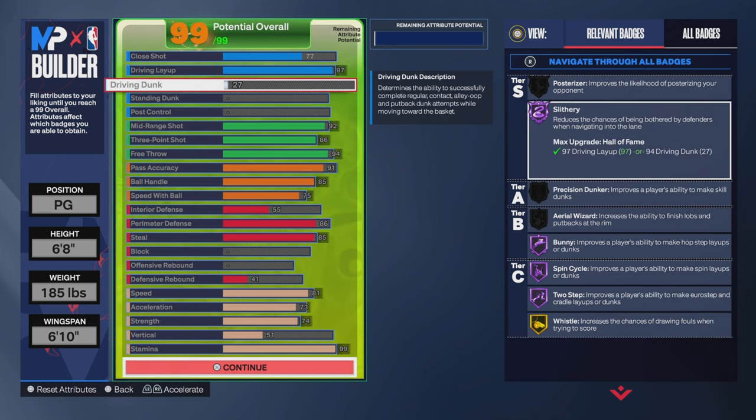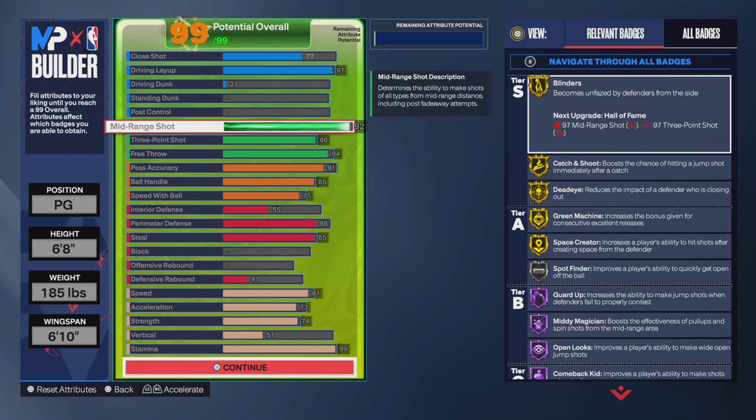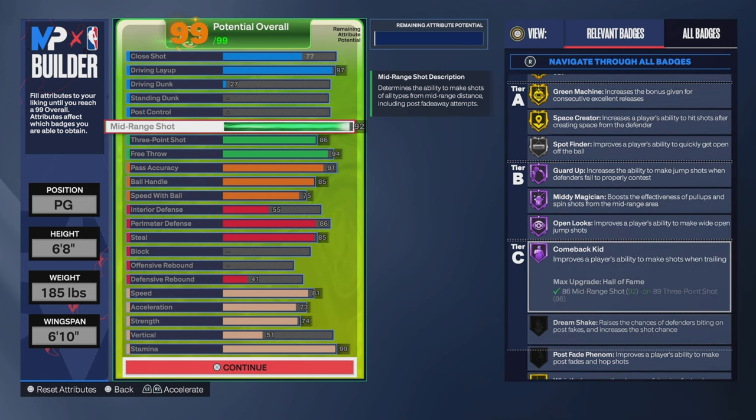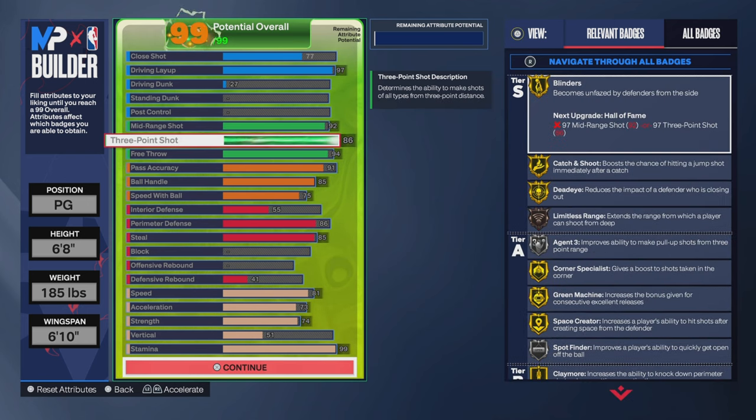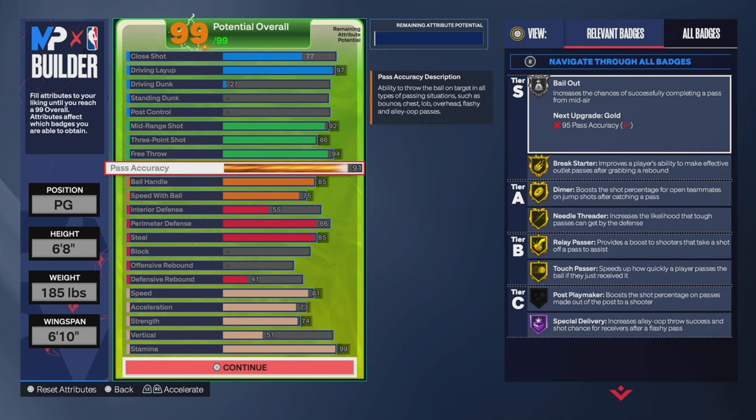Why is this build so good? When I came across it I was like, wait a minute — 92 mid-range gets you Hall of Fame Open Looks and Hall of Fame Mini Magician. 92 specifically gets you Hall of Fame Mini Magician. Look at all the badges you get with a 92 mid-range. 86 three-pointer gets you Silver Agent Threes, so you can shoot threes off the dribble more consistently. 91 pass accuracy — you can drop that down to 89, 87, or 80.